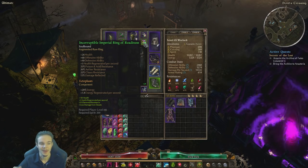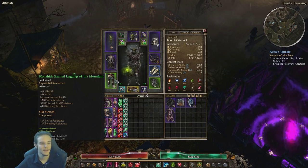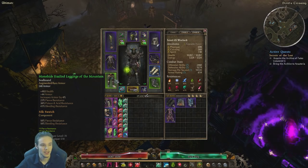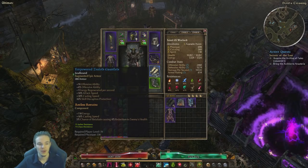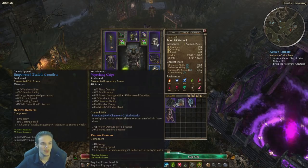The Augments are oriented for Elemental Resistances and Health, which goes on both rings as well as our Amulet. For the Legs, we have Stonehide Exalted Leggings of the Mountain — I wanted to get Menhir's Wall instead, but this one works fine. Stonehide of Menhir's Wall would be a little bit better. I put Silkswatch in there. For the Boots, we have Survivalist Exalted Sabatons of Nature's Bounty — not the best roll, but pretty good. Mark of Mokdragan in there. We have Empowered Zealot Gauntlets. You could switch these up with Viperfang Grips, but the Empowered Zealot Gauntlets are a little bit overtuned — they work so well and have really good offensive stats.